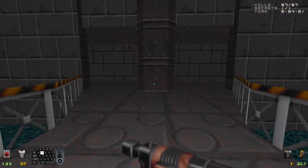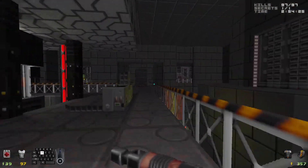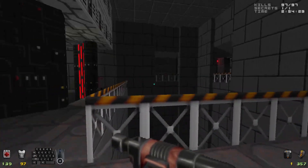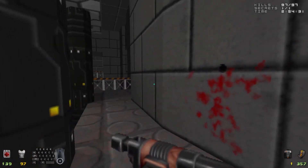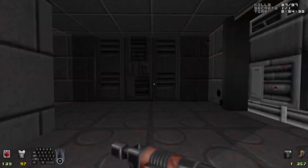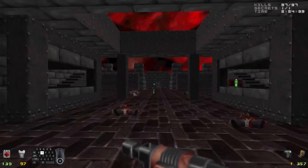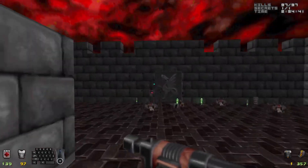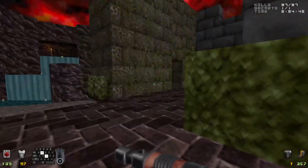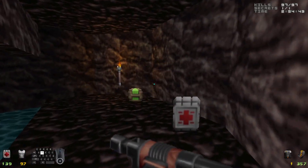I don't really think I need to scrounge for ammo over in this area, because there's a good bit in the next map as well. Let me check the secrets real fast. Was there any bullet ammo in there? I think it was even a box of bullets — I know there's the energy pack. Okay, no, just that.